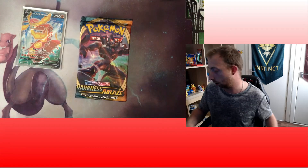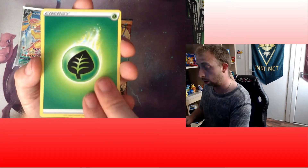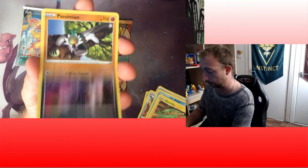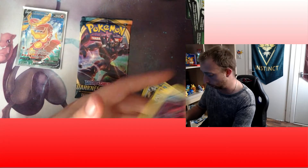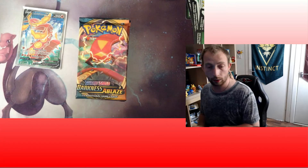Just over halfway through, and another white card - is this going to be the Charizard V-Max? Grass Energy, Powerful Energy, Toxapex, Klang, Galarian Moltres, Electrike, Dino, Simeon, Bunnelby, Leapod, Reverse, and a Heatmor. We'll see a lot of play from Heatmor, especially in Incineroar V and V-Max.